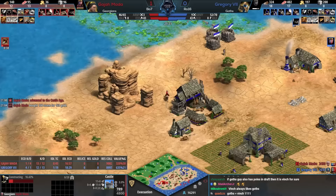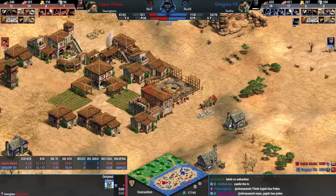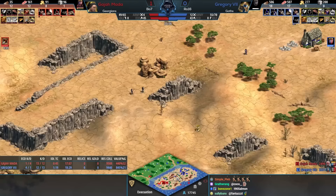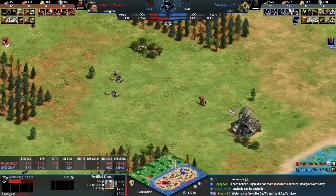Goths can go for pikemen and Gregory has spears on the way right now. Every time we look over at Gregory's base it's moving around. There it is — the castle right at home on the crack terrain, notably in case of any castle age push shenanigans. But right now Gajamata is laser-focused on getting to his unique unit: 'it doesn't really matter what you do because so long as I get to my Monaspa mass, I am going to be cruising this game.'